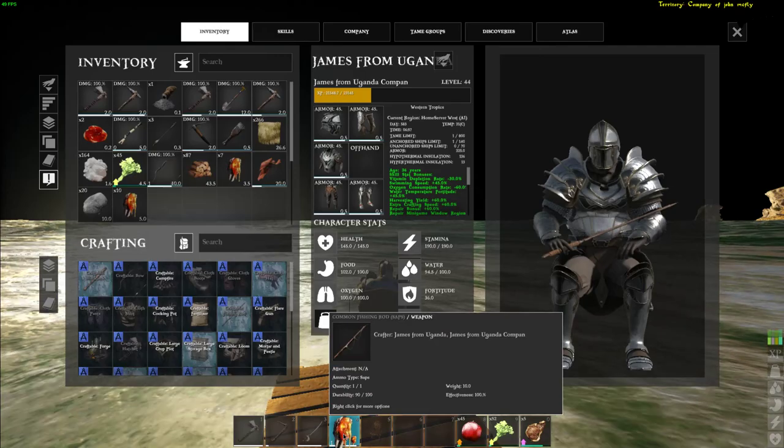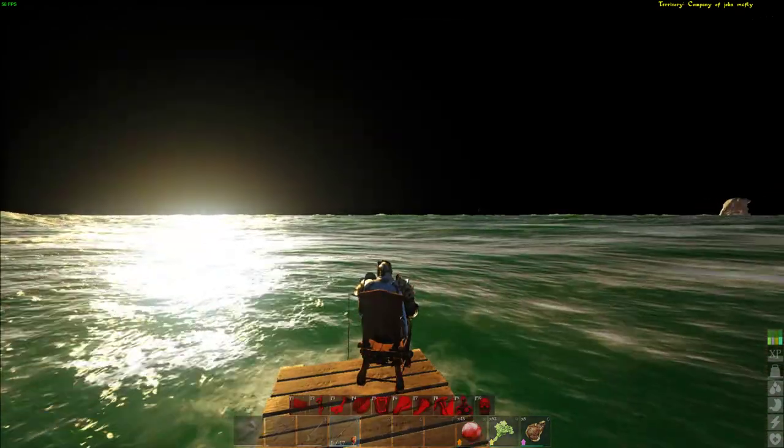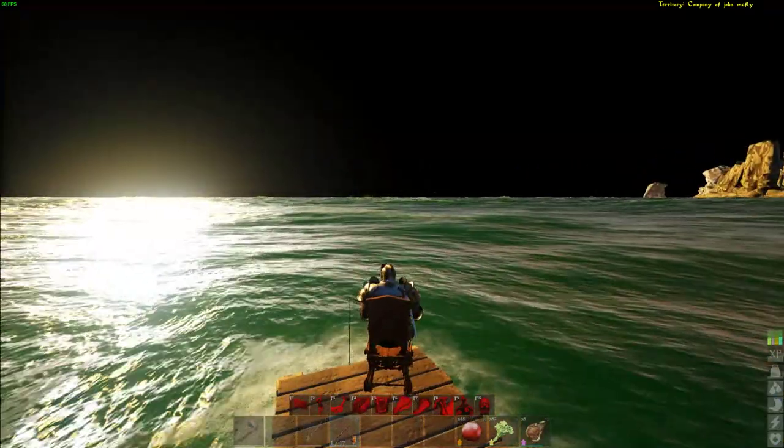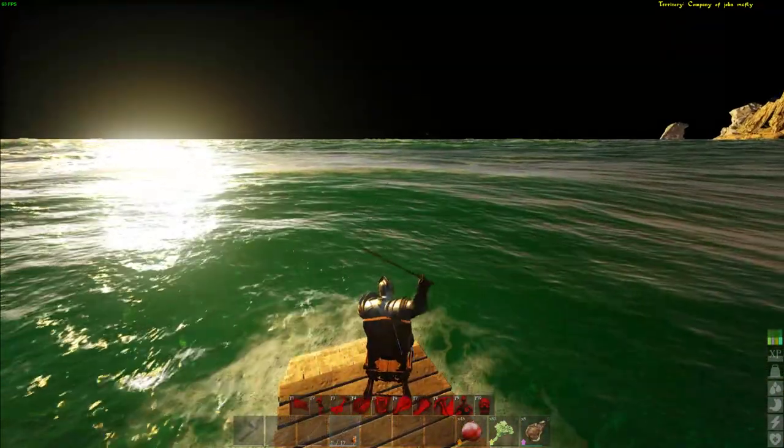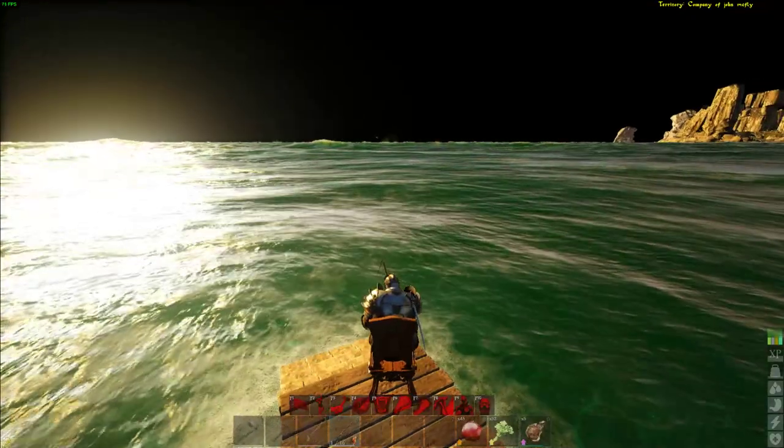Now that you have equipped the fishing rod in your hotbar and dragged the bait on it — which in this case is saps — you can start fishing. As you might have noticed, you are unable to equip the fishing rod unless you're seated in a chair. Craft a chair and place it on your boat or on your territory.